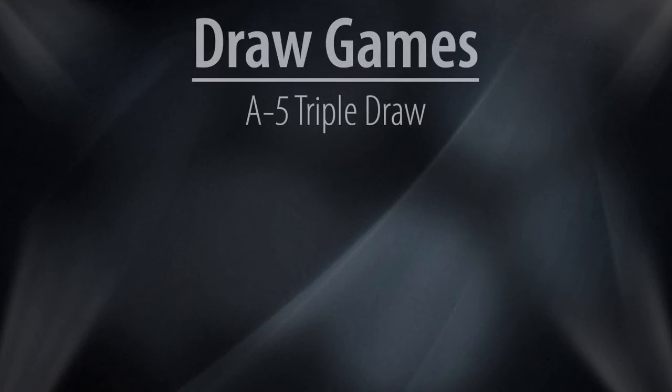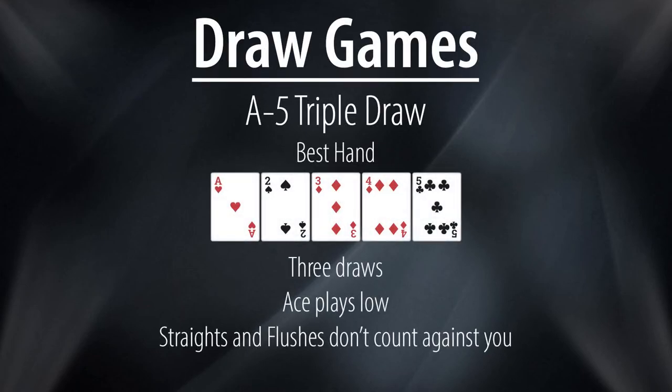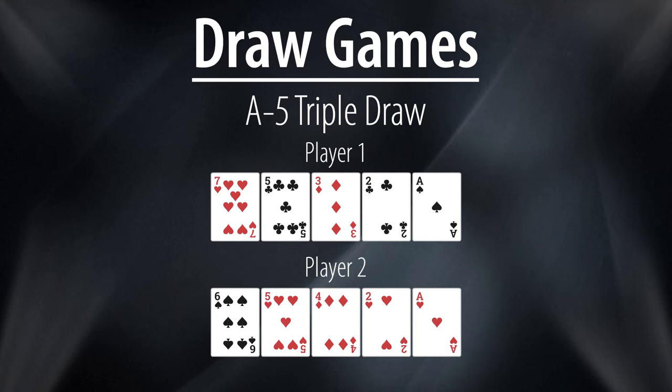Ace to Five Triple Draw, or California Lowball, is basically the draw version of Razz, with the goal of making the lowest possible hand where straights and flushes don't count against you, and ace, deuce, three, four, five is the best hand. In this example, player one has made a seven low, but it would be player two's better six low that would ensure the pot is pushed his way.